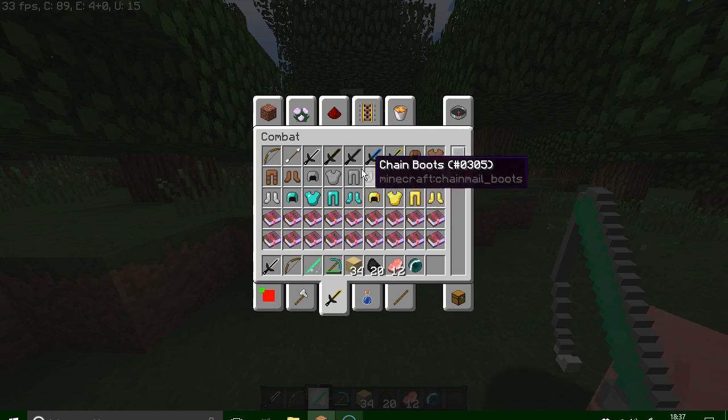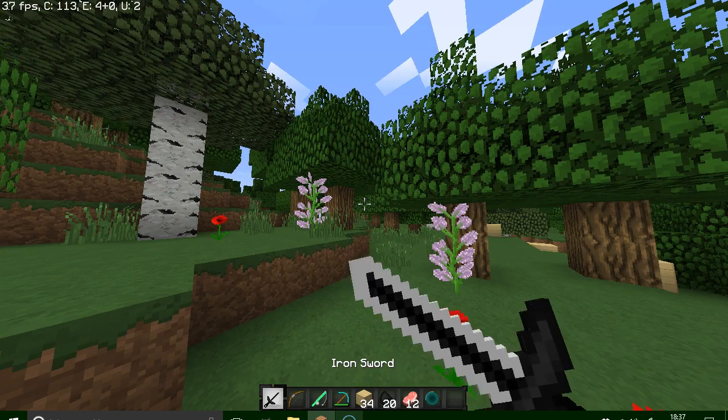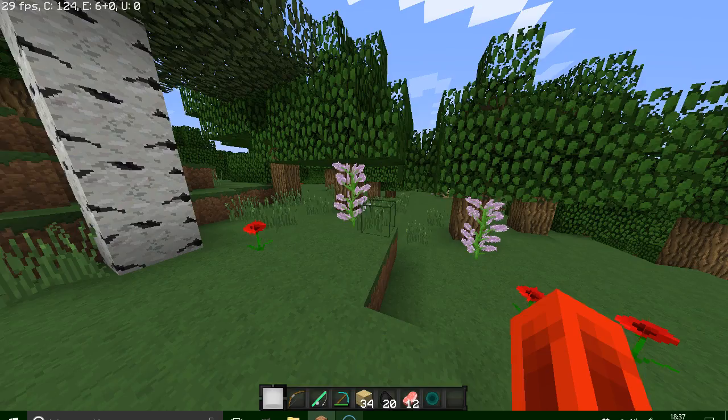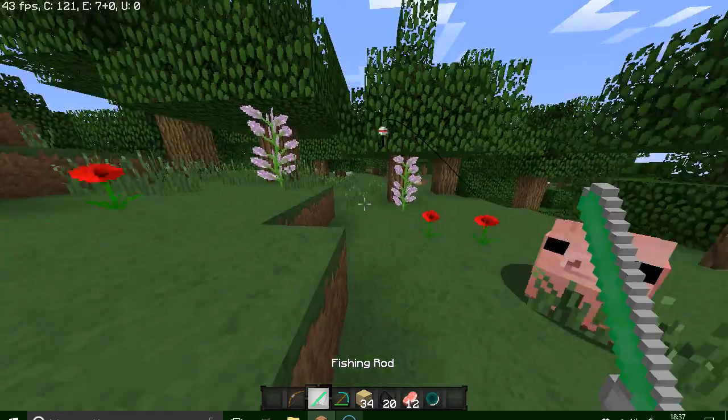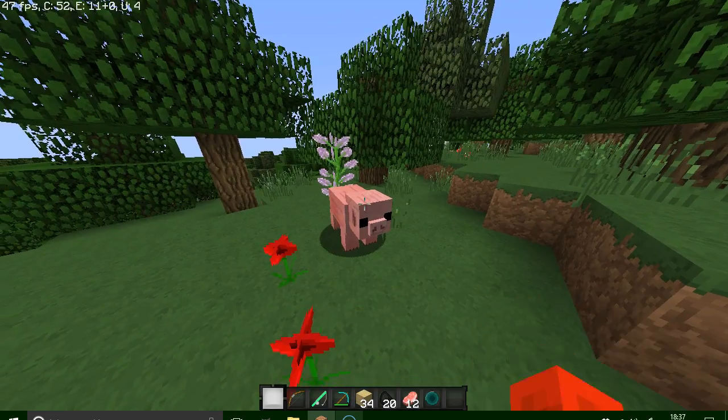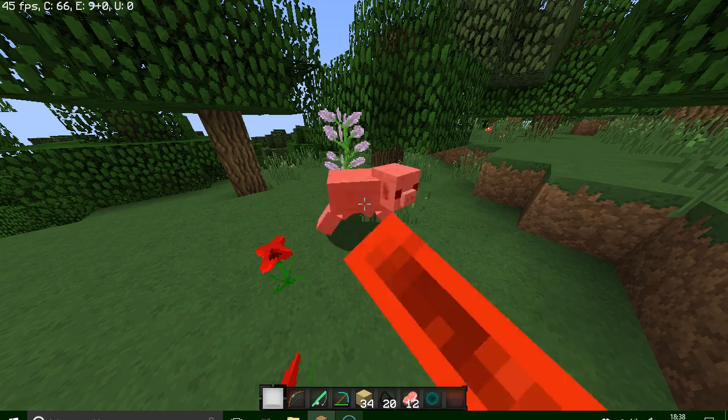As you can see, the swords are pretty much the same. Anyway, here are some of the new arrows, the new fishing rod, the new type of wood. And also, we've got some really cute mobs to show you.